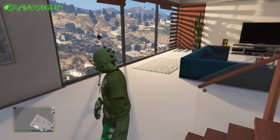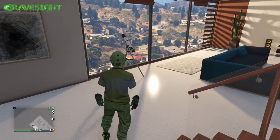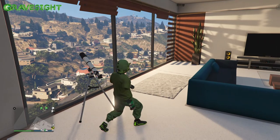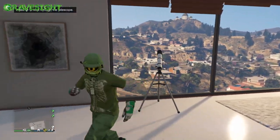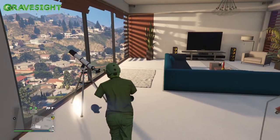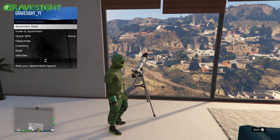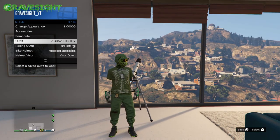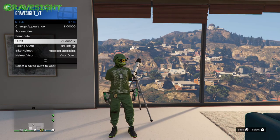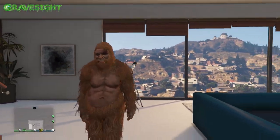Yes, we can get the actual head off of bigfoot. So let me show you guys this real quick. I'm going to run past the telescope, press right on the D-pad, then hit my interaction menu and change this to the sasquatch. Now watch this — we're going to walk away. Bam!